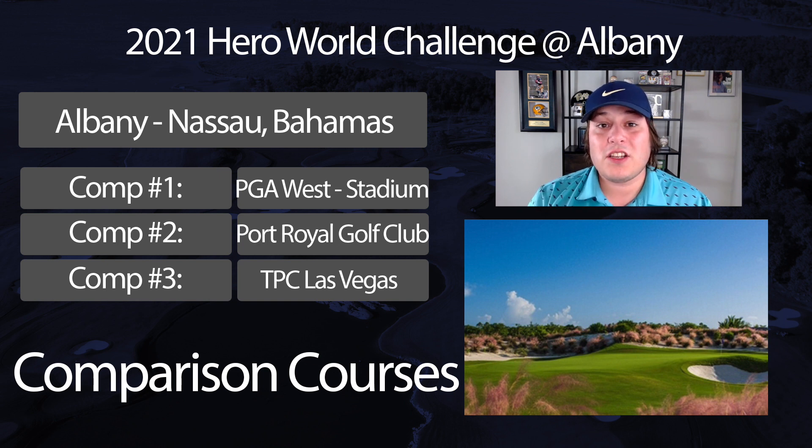Let's touch on some of the comp courses for this week. First off we have TPC Las Vegas, which has very similar penalty areas to what we're going to see at Albany — a lot of natural areas with a bunch of sand, but not a ton of rocks or shrubs to speak of. That's really why I like it as a comp. Next up we have Port Royal Golf Club over in Bermuda for the Bermuda Championship — you get pure Bermuda greens, which is a similarity between these two golf courses, and of course the tropical feel. Port Royal is a seaside course so you get a little bit of different vibes, but both golf courses can get windy and both have relatively nice Bermuda greens with tons of undulation.